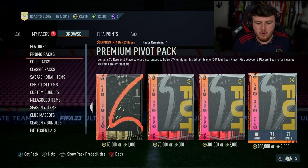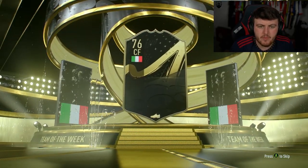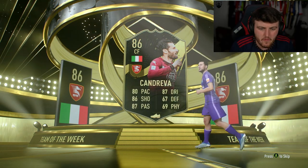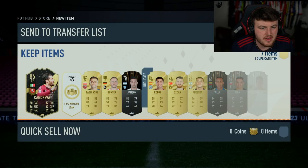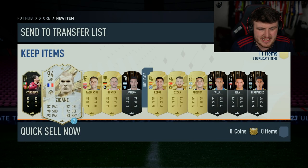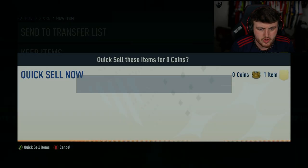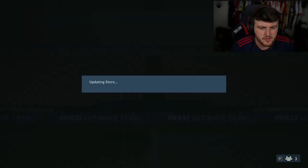We're going to end off this video with three pivot packs on my Xbox account. Fodder is appreciated, so I'm going to do the hero player pick first. We get an Italian center forward - it's inform Candreva. Not ideal but not terrible. I've already got him untradeable so I'm just going to discard that, and we'll come back and recover that Rodri for the hero player pick for sure.